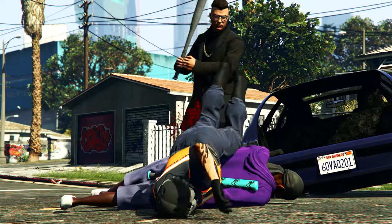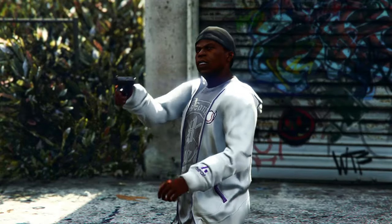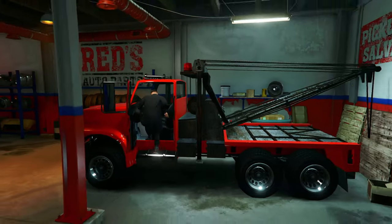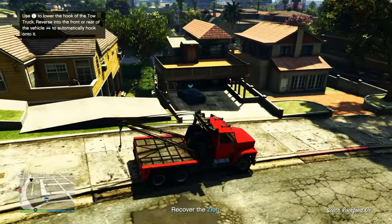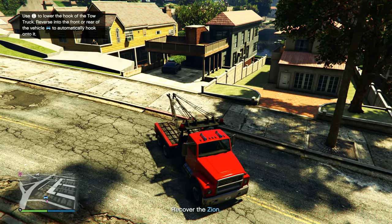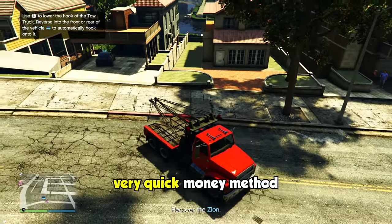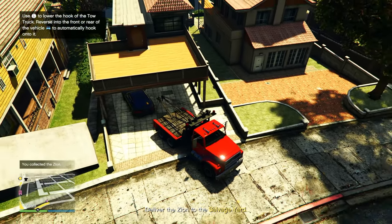Now let's jump into the real reason you clicked on this video - making money with the salvage yard. The first way is through the tow truck service. This one is actually really simple: you get into your tow truck inside the salvage yard, press launch tow truck service, go to the destination on your map, hook up the vehicle to your tow truck, and tow it back to the salvage yard. Depending on how far the vehicle is, each tow mission should only take five to ten minutes.